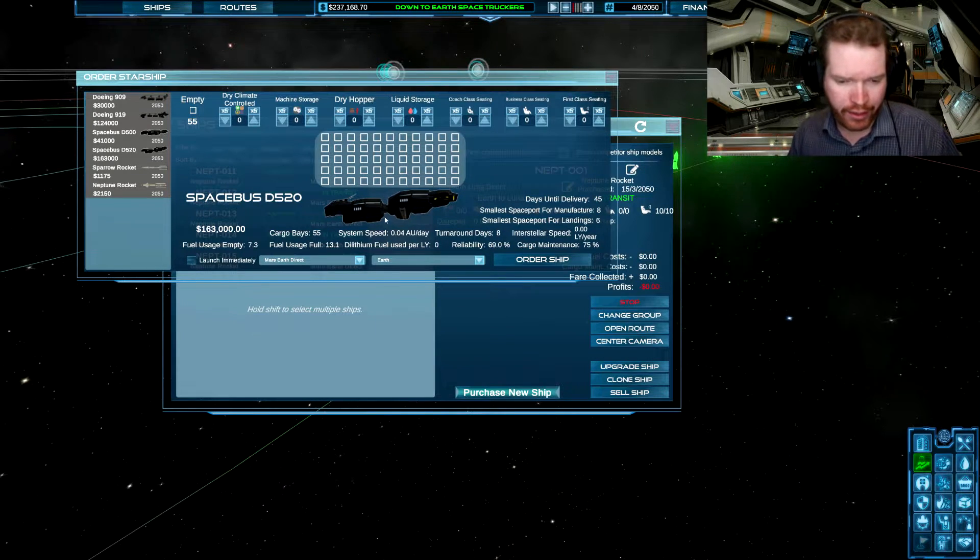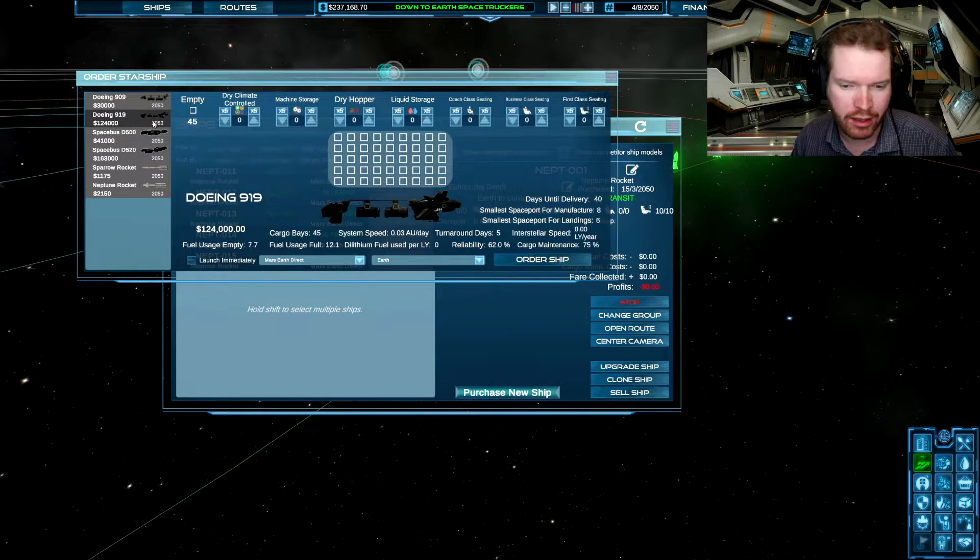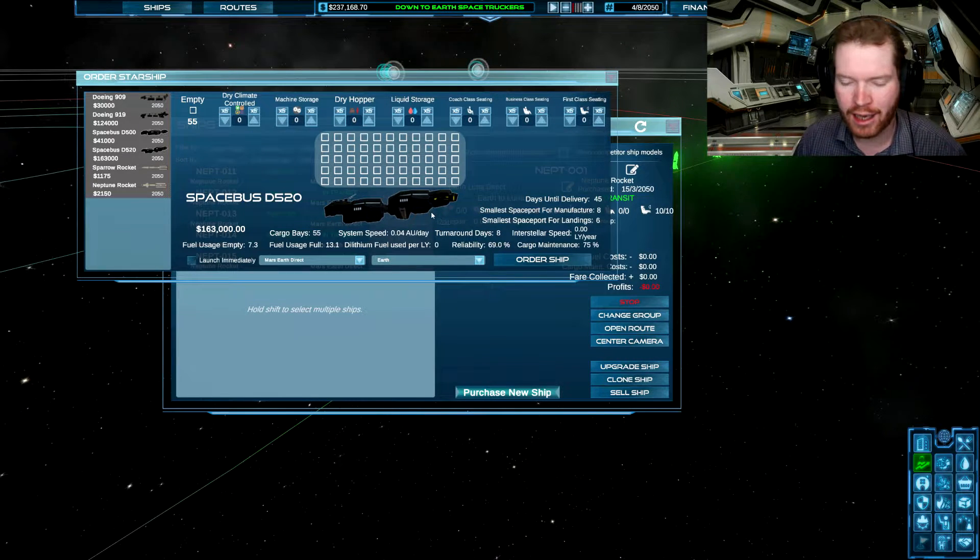A new spaceship has become available — let's go have a look. I think these are just being developed as time goes on. These are actually pretty good — they are very expensive at 163,000 credits — but look at this: they have way better fuel efficiency and they are faster, with more cargo than anything else we've seen previously. So these could definitely be a good candidate to start out on a Mars trip, because they are so quick and the fuel efficiency is good. Especially the fuel usage empty is so important when you are doing Mars runs, because you're going to at the beginning fly back empty. Having that empty fuel usage low is very important so you don't waste fuel on the trip back where you're not going to make as much money.